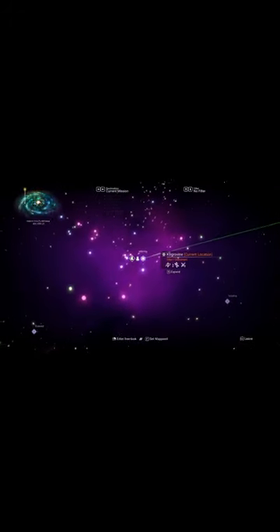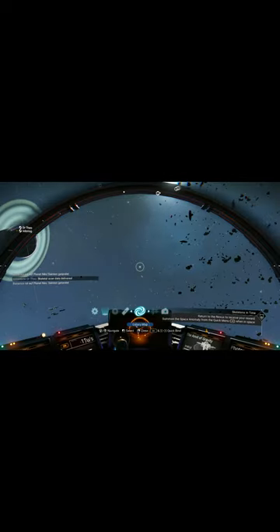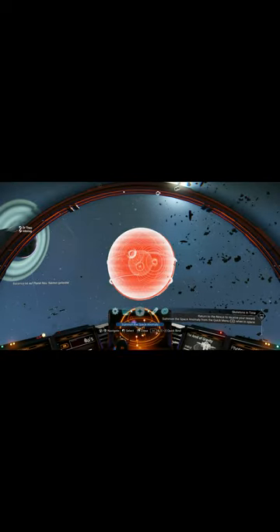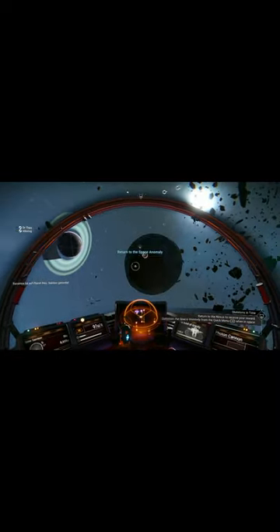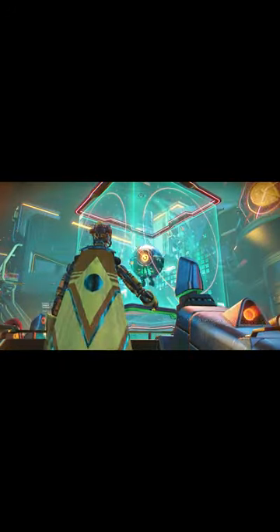We're in the Euclid Galaxy, dissonant system — Cogrovin. I had shown the glyphs here. Complete mission: Quicksilver, 1,800. Brigade fuel, 200 tons.